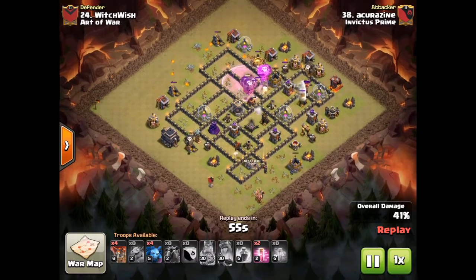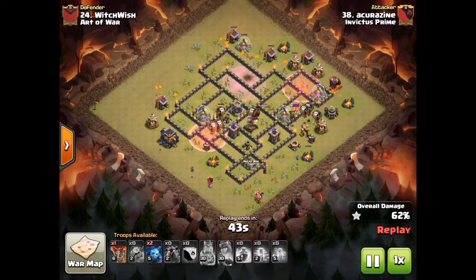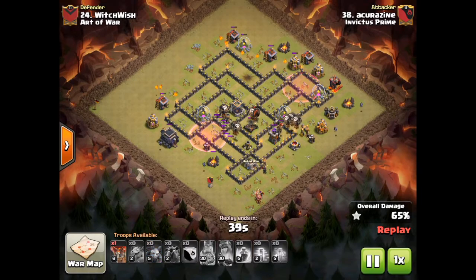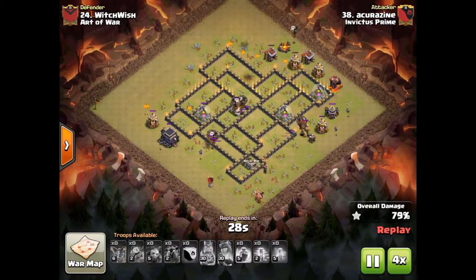Rage Spell through the core. Once that Sweeper goes down, that's the worst of it. A couple of loons in to pick up those defences he missed the first time around. Two Hounds not popped, but pups everywhere. Swag loon.